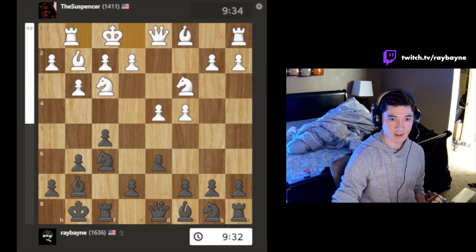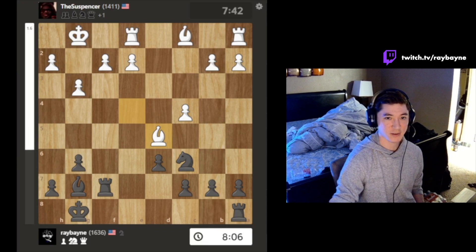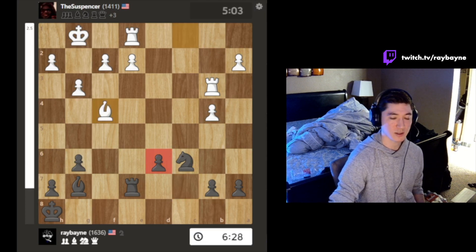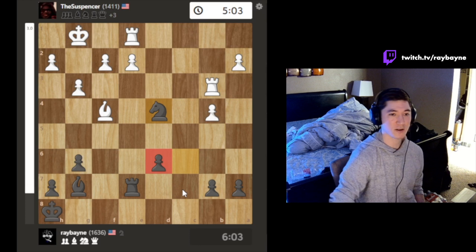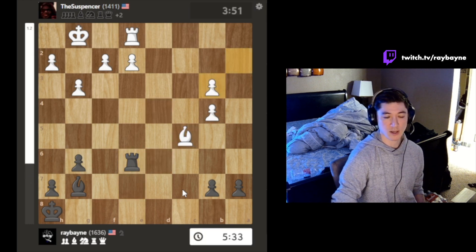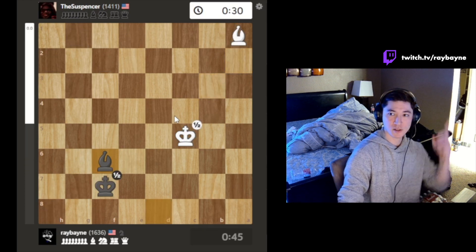Lessons from this: be very aware of your king, because I fell for the tactic — I fell for getting pinned and didn't sense the danger. That was my big mistake. Second key thing from this game: don't give up. There are a lot of times you can make a comeback, especially under 2000 — someone's gonna mess up. This right here is kind of like a poison pawn, hanging a pawn on purpose just for the attack. Those are the two best moments of this game. Good job Suspenser, appreciate you playing. If you guys want to play me while I stream, I stream pretty much every day — my Twitch is right here. See you in the next video.